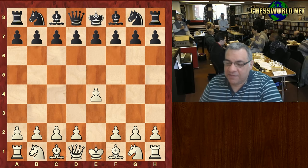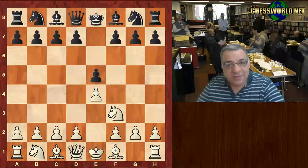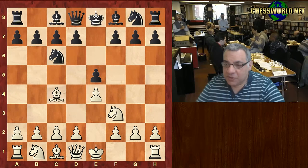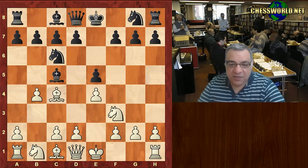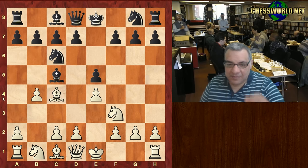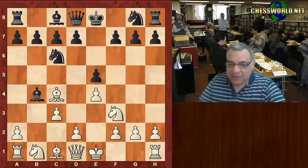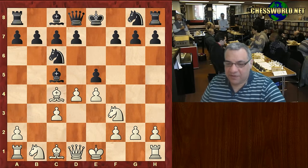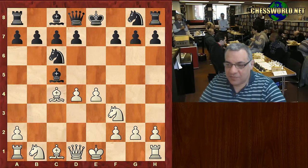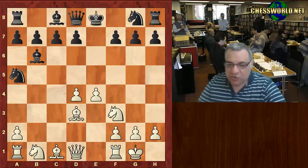Paul Morphy playing white played e4, we have e5, Knight f3 — not a King's Gambit but Knight f3, Bishop c4 — we have Giuoco Piano territory and Evans Gambit territory in particular. Named after sea captain Evans, this accelerates white's control of the center. After c3, d4, the Bishop drops back, white castles, Knight a5, that Bishop drops back to d3.